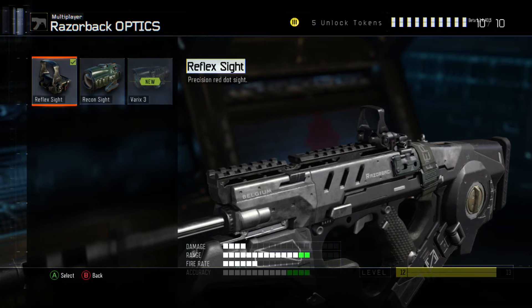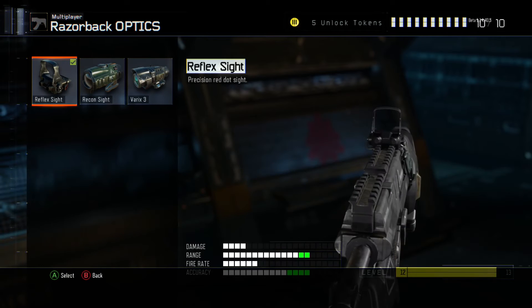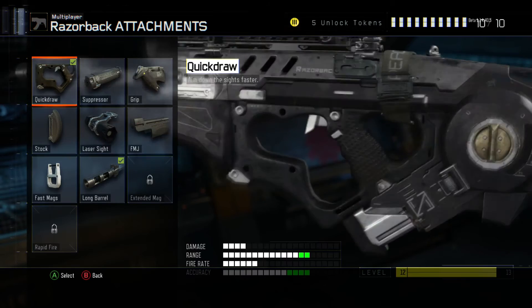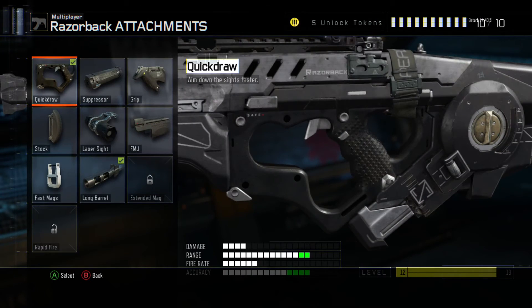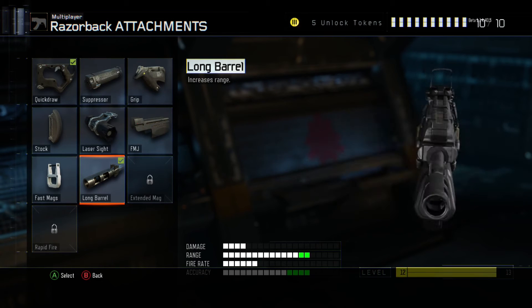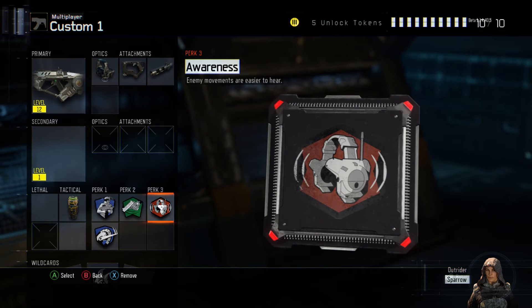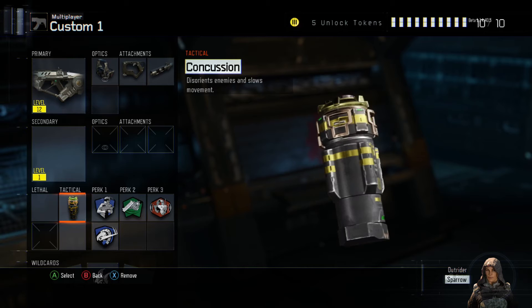The first attachment is going to be Red Dot Sight. I prefer it because I don't really like the iron sights. I also like to use Quick Draw so that you can get first shot on enemies. Long Barrel is also good — other people like to use Foregrip or Stock, but I prefer Long Barrel for that extra range.